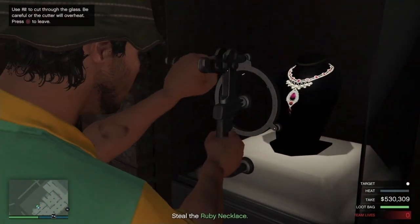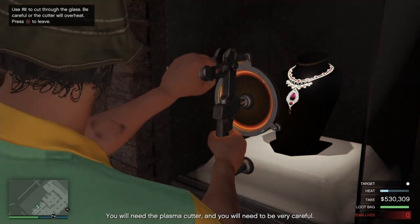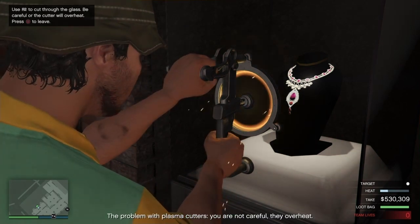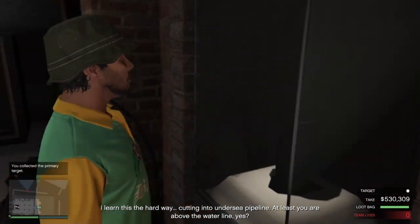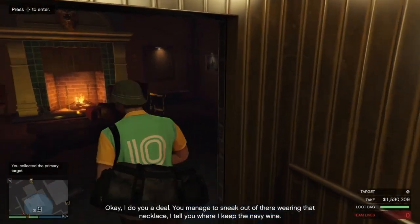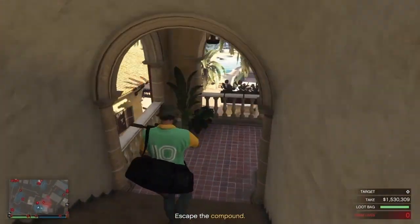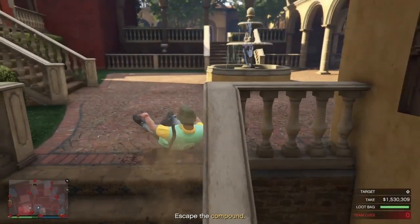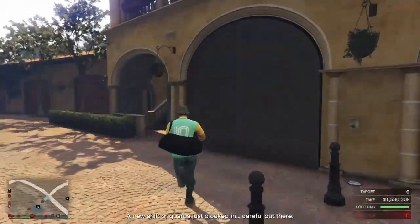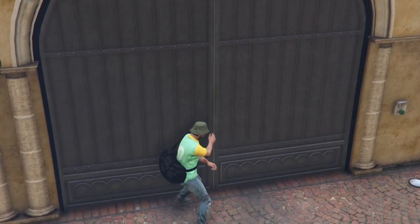Now the way out. After taking what you have to take — our primary target — there's only one best way out. Since you already have your secondary target in your bag, there's no need for the keys. Just go back the same way you came in, come from here, and jump from here. Just be careful because the juggernaut will be there sometimes. Then go right away outside — don't worry, nobody will see you.